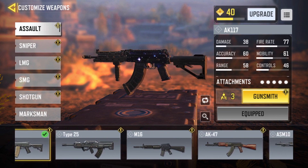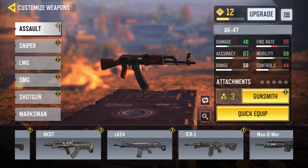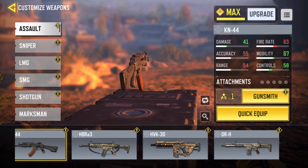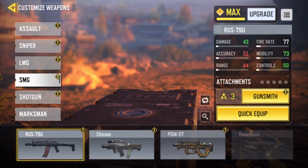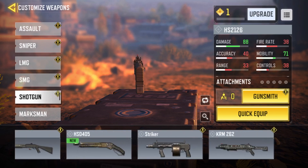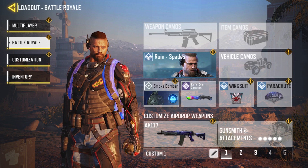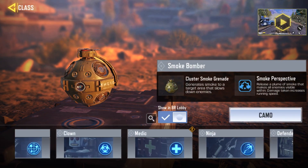For assault rifles, I would recommend the AK-17, Type 25, AK-47, the Mana War, and the KN-44. The HBR is okay but it's not exactly my favorite. You don't really want to be messing around with SMGs and shotguns — just not really the best. LMGs are okay but I would still recommend using an assault rifle over an LMG.